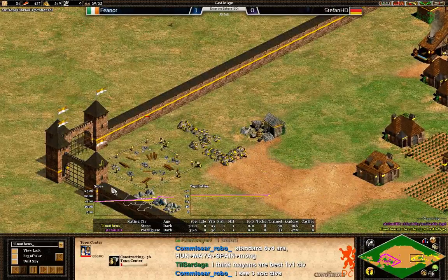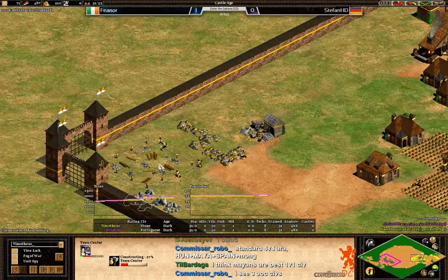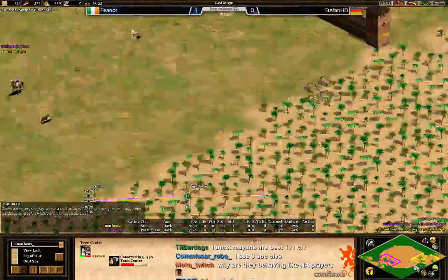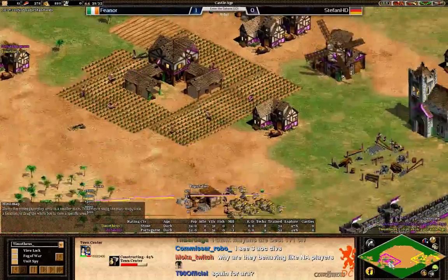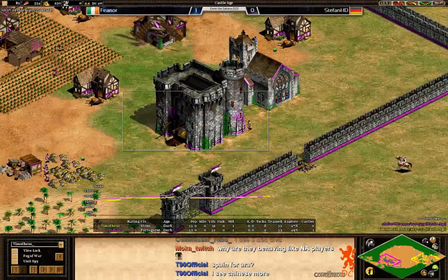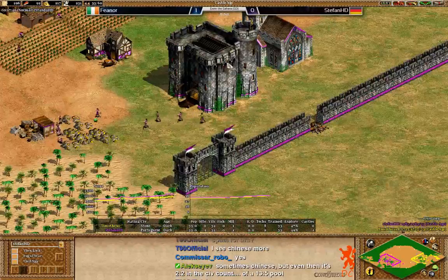Forward town center for Fionor to protect his gold and stone — they are pretty badly situated. But now the town center is going to protect that. He still has to be careful of course for the conquistadors, which can snipe from a distance. The castle is up, and immediately going for conquistadors.